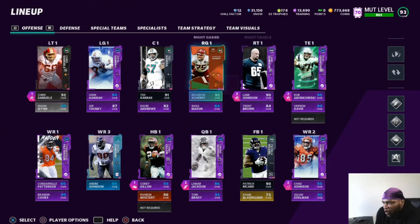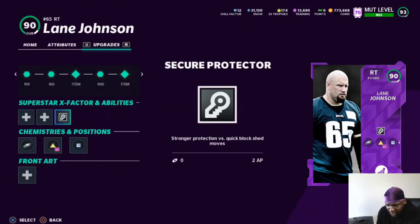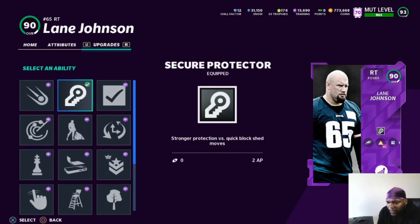We're going to start with the offensive line. The best ability you want to use on your offensive linemen is going to be Secure Protector. You can use Post Up — a lot of people like to come out of the roll out of the pocket and then you can end up double-teaming that end, so you'll be able to get outside of the pocket really easily. Even with a tight end and a tackle, if he has Post Up he'll be able to double-team that outside defender really easily. Secure Protector is really good for strong blocking — it helps against people who have Edge Threat Elite or any type of pass rush archetype.